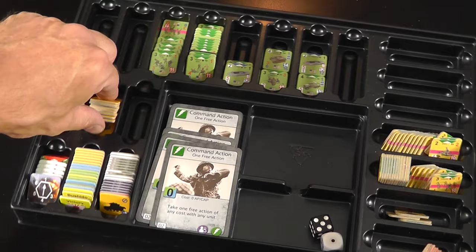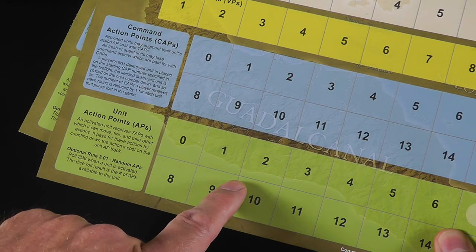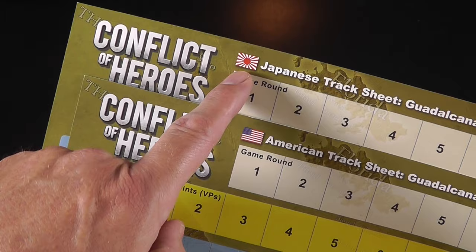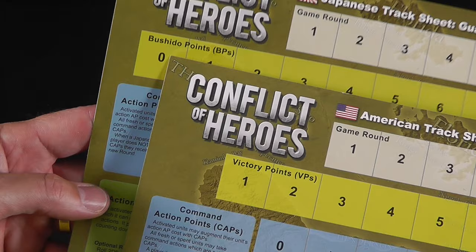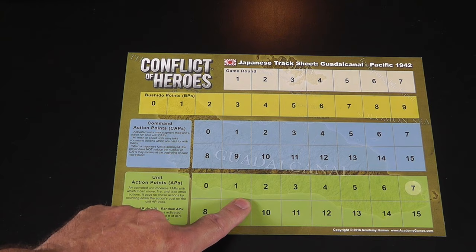These are your sheets that you're going to use to track your caps and your APs. Caps — think of them as your officers and their ability to command. APs are just your action points. But for the first time, you'll notice they're slightly different — you can't just hand them out. The Japanese in this line are tracking Bushido points where the Americans are tracking victory points. So I'm going to use this sheet to explain how caps work, APs work, and also how the Bushido points work.